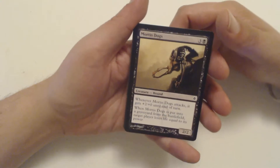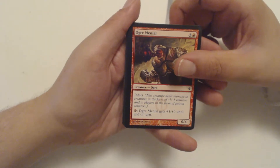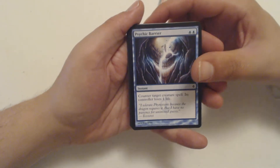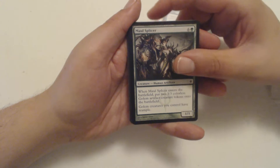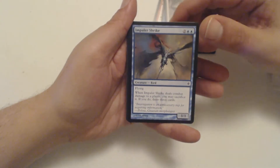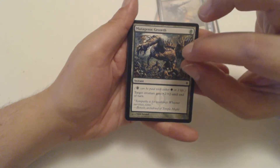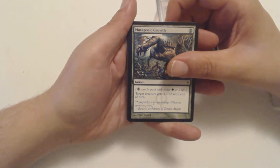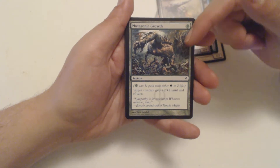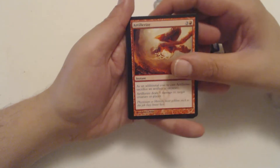Going to go through the Commons real quick. Got Mortis Dogs, Ogre Menneal — remember you can pause and read about them. Psychic Barrier, Maw Splicer — I like the Splicers, Splicers are good. Loxodon Convert, Impaler Shrike, Pith Driller. Mutagenic Growth, which is really cool if you have an Infect deck — you can use no mana and make your guy 2/2 bigger, hitting that Infect. Artillerize is a good one. Geth's Verdict.